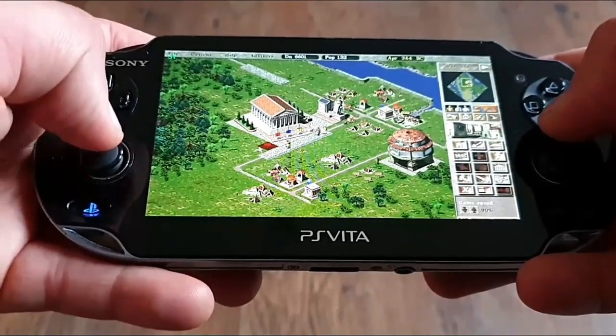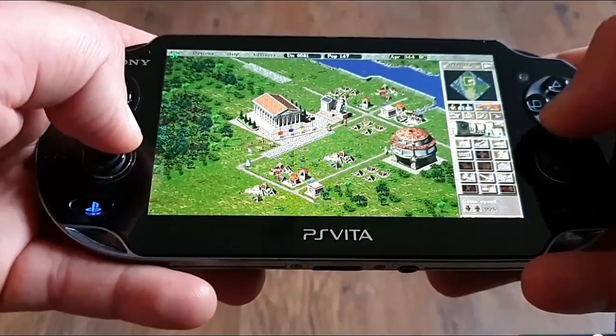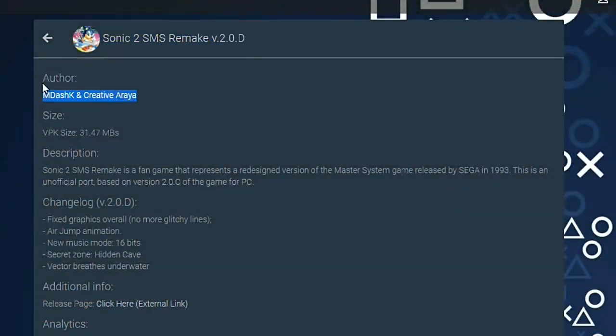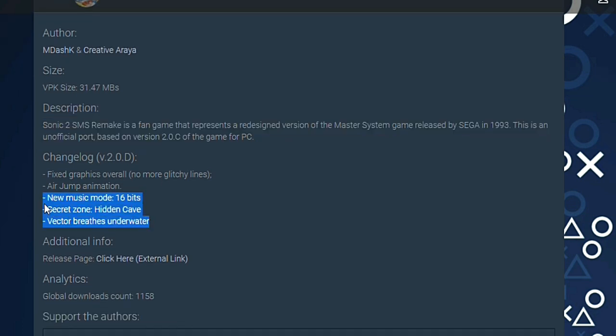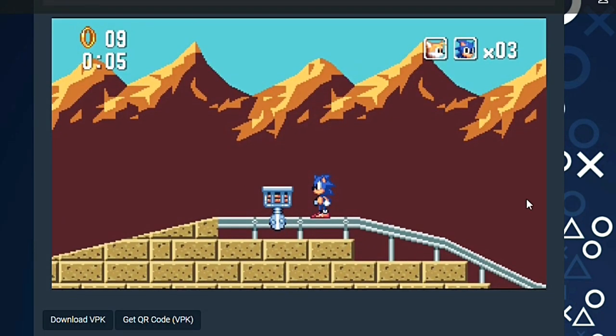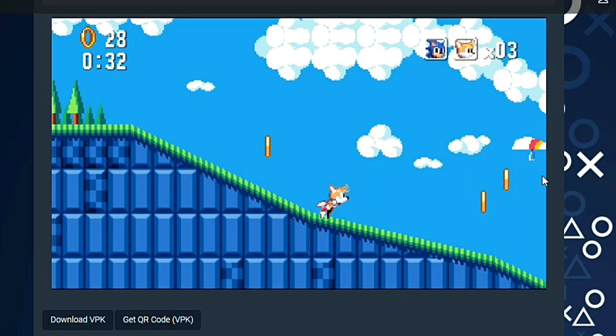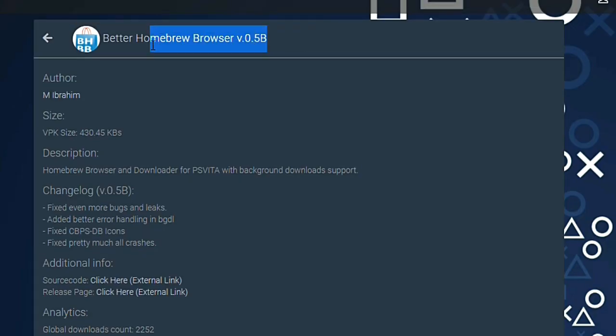The following port that has been updated to version 2.0.d is Sonic 2 SMS Remake by M-K and Creative Araya. The graphics have been fixed — no more glitchy lines. An air jump animation has been added, along with a new 16-bit music mode, a new Sector Zone, a hidden cave, and Vector can now breathe underwater. If you wanna perform the update just get the new VPK, install it and job done.